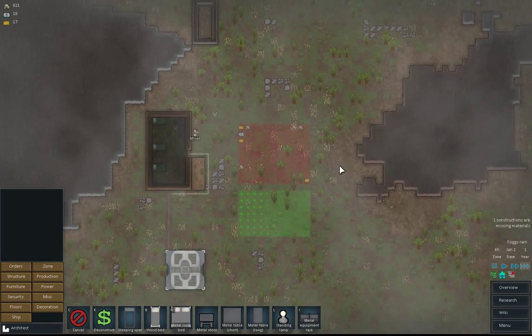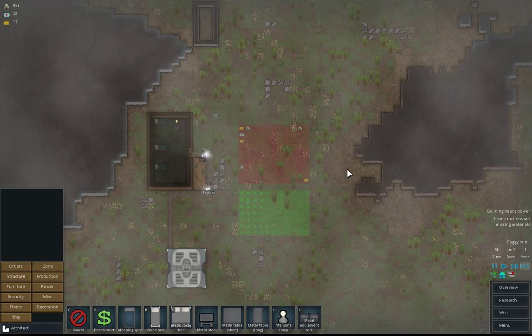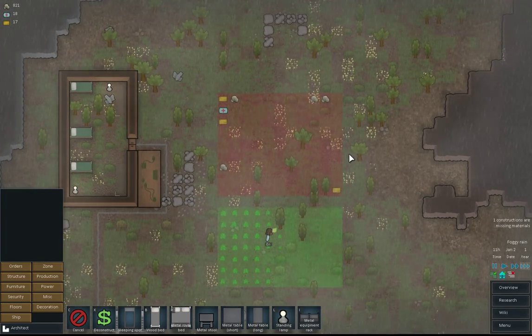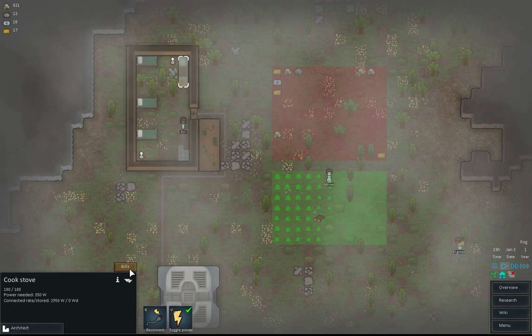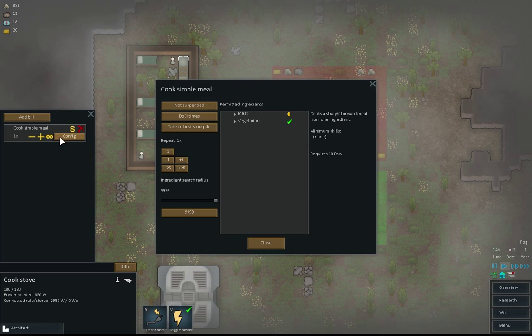And off we go. Wow, I'm really excited to be playing Alpha 7. I've decided these episodes... there's fog, although I do hate rock. So that's the cook stove — let's go into add bills, cook simple meal, configure it, do until you have — there's only three of them — so we'll do nine.